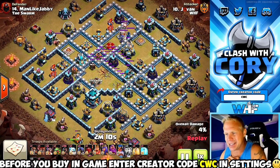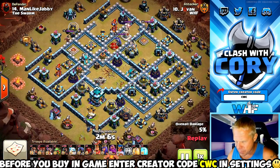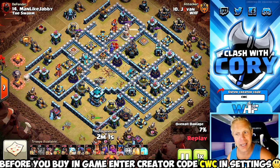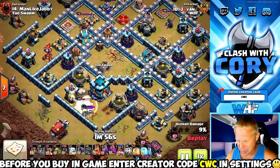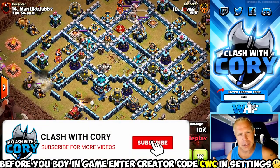Look at that — zapping that clan castle in the middle. Important to note: he didn't get that much other value. None of the scatter shots or the eagle artillery were close enough to the clan castle to zap as well, so he's going to have to get some really good value out of his Suey.